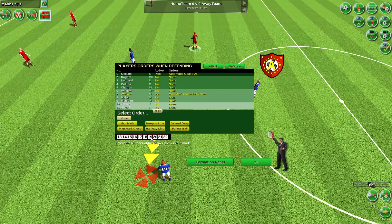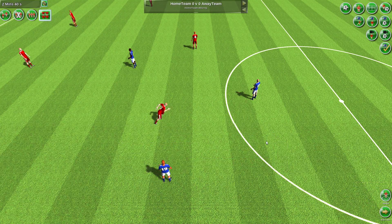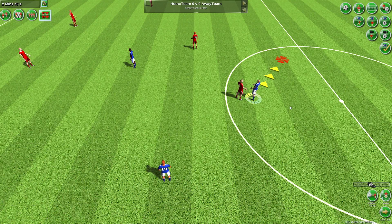Let's go through some more orders. Man mark close works exactly the same as man mark, however your player will stay even tighter to the player they are marking.